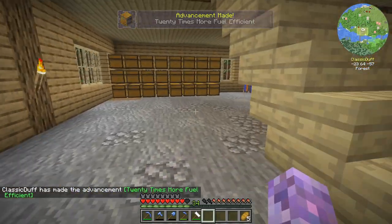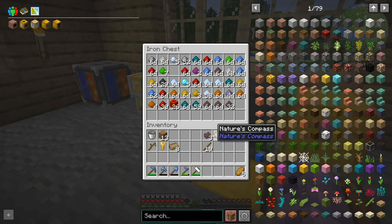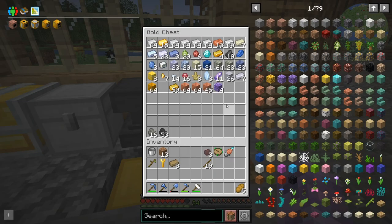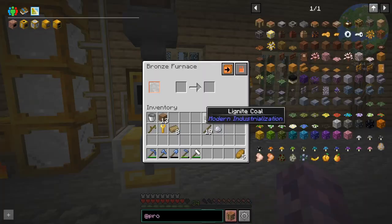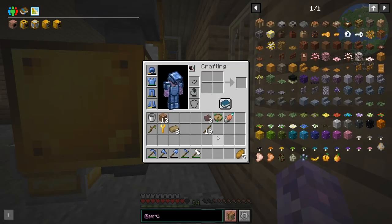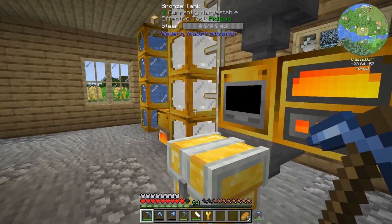Do I have any ores I can process? None of these are smeltable. I probably just need to go do some mining. If we grind up this antimony dust - it probably helps if you connect it to the pipe. Oh, and it glows as well - neat.